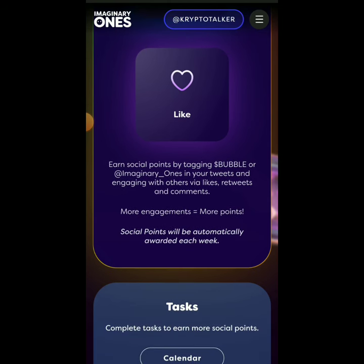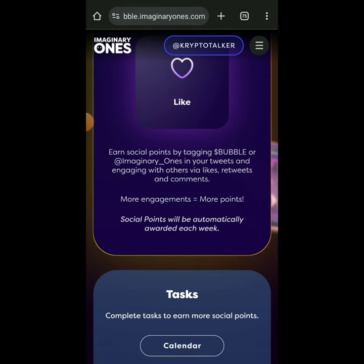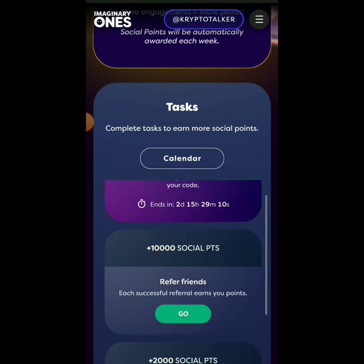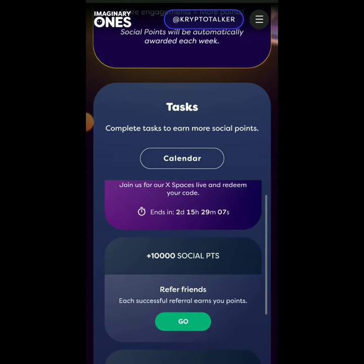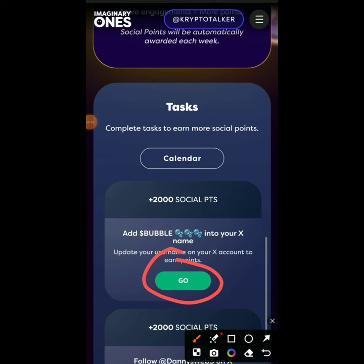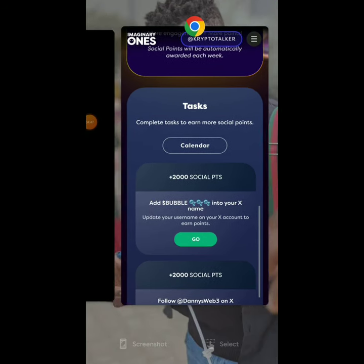More engagement means more points. Social points are automatically awarded each week - after each week, on Monday, you'll see the points you've earned for the week. Now there are tasks you can do to give you up to 30,000 social points. For example: Refer Friends - click on Refer Friends, copy your link, and share with friends. Another task says 'Add Bubble to your X name'.